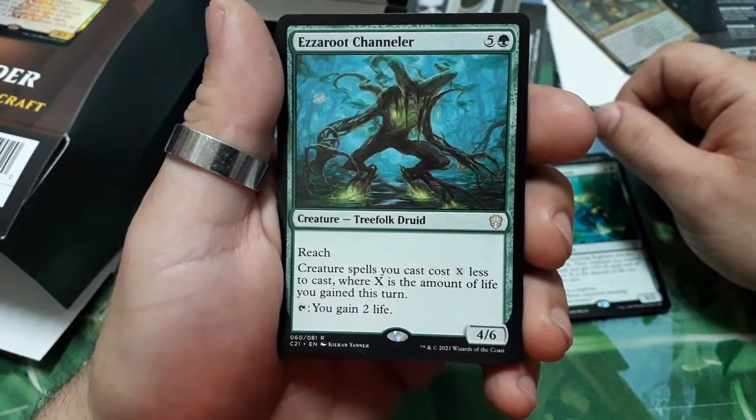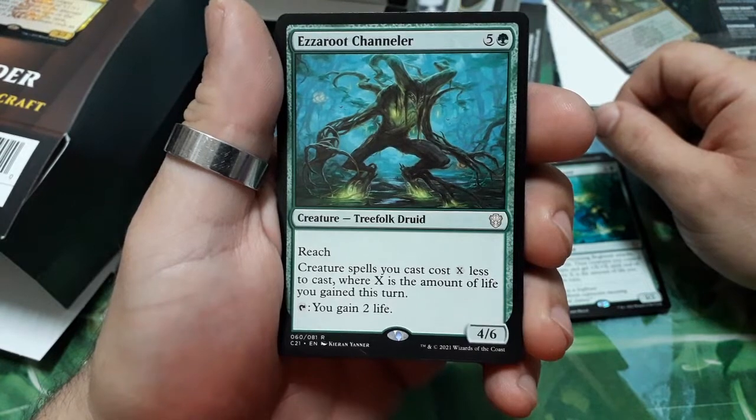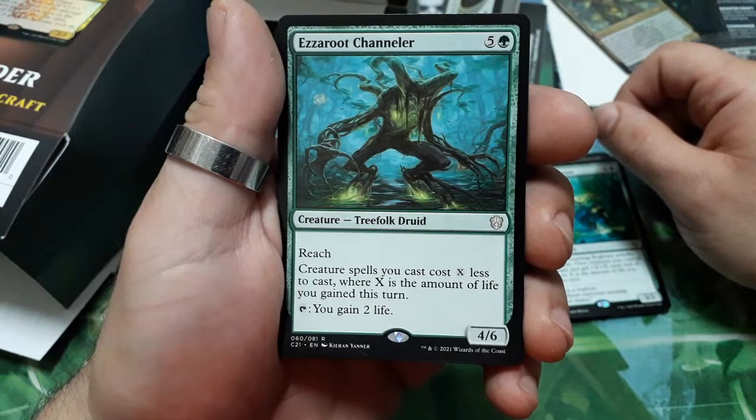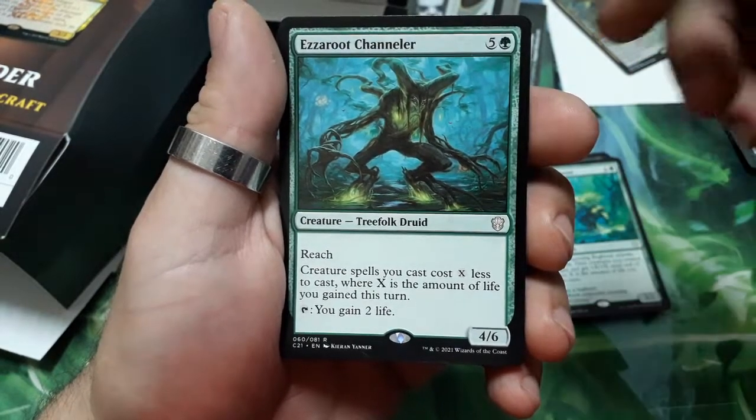Essence Channeler — six drops, has reach. Creature spells you cast cost X less to cast, where X is the amount of life you gained this turn. Tap: you gain two life. It is a 4/6.